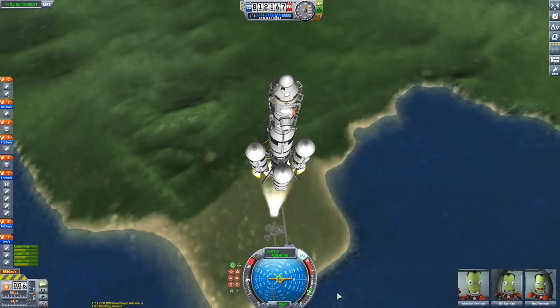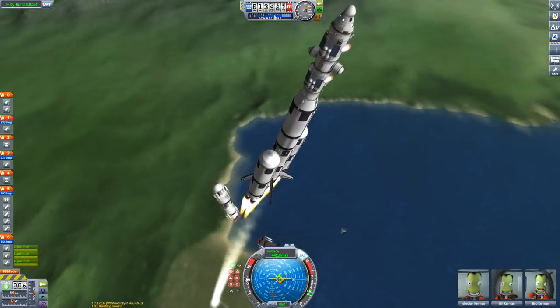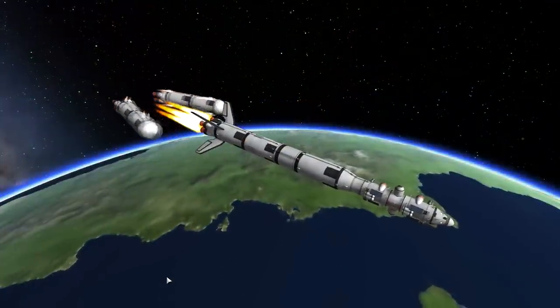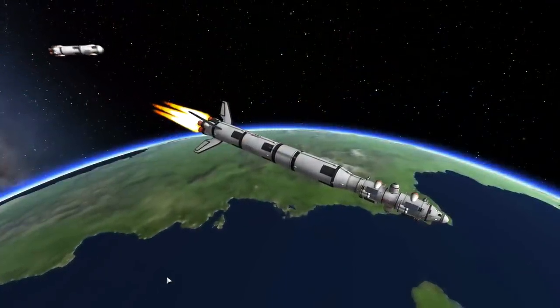However, you do get a lot more science from them and you get things like these science arms — the rover arms — to have a look at them. You also get science equipment. So let's send the mission off to — I think Tylo. There's one rock that I particularly want to have a look at.